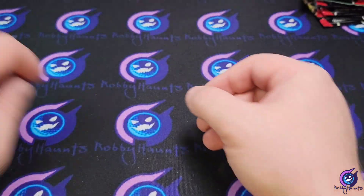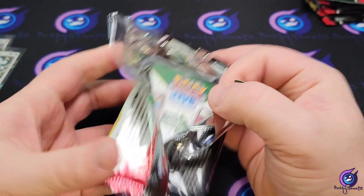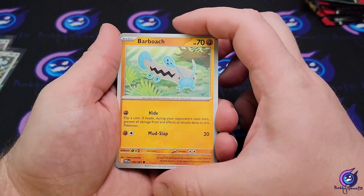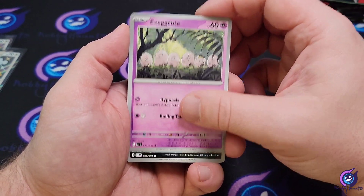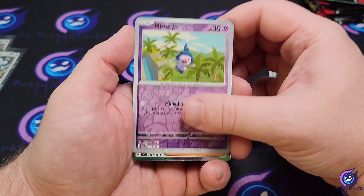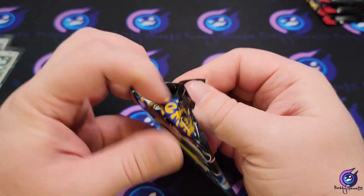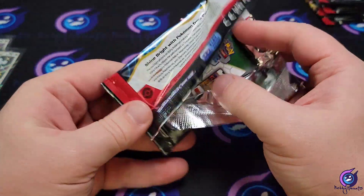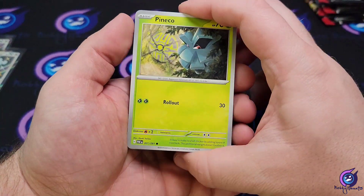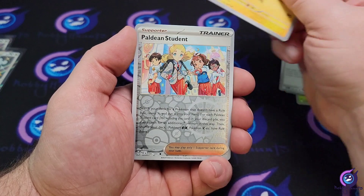Like I said, I do believe the hit rates in these tech sticker packs are pretty wild. I really haven't seen any bad ones. We got that Barboach, the chunk Execute, Ghastly, Grapploct, Iono, Kilowattrel, another Ghastly reverse, Mime Jr., and Professor's Research. This one feels thick — there's probably nothing in it. We got Pineco, Numble, Paladin student, Mousehold, Iono, Kilowattrel, Paladin student again.